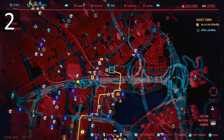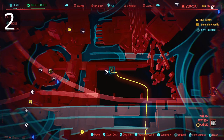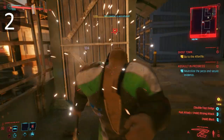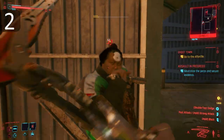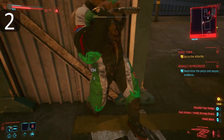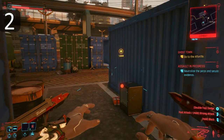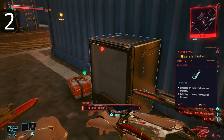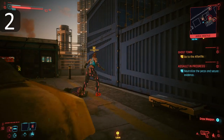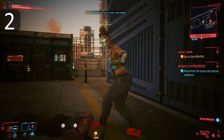Onto the second Cyberpunk 2077 legendary. It's here in the Kabuki district of Watson. Among some shipping containers populated by a few rough customers who you'll need to dispatch, you'll find a legendary battery. This has amazing regenerative effects — it fully restores your stamina upon defeating an enemy. This makes it a great option if you're a melee-focused character. Just swing away with your baseball bat or machete, or arm blades, and as long as you kill who you're hitting, you won't ever get tired.